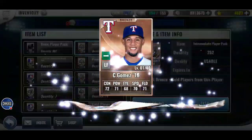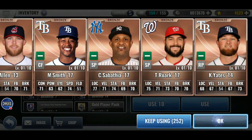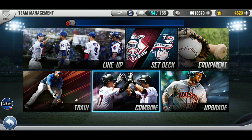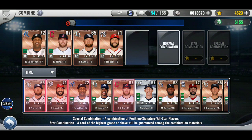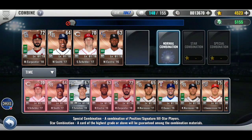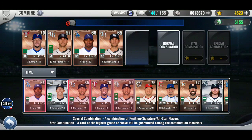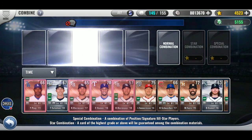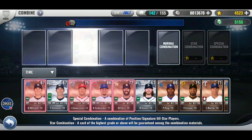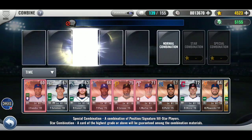So if any of you happen to get one of the new Primes, leave a comment of what you get. I think Luis Gonzalez was one of the better ones to get. If I got him, I'd be tempted to replace my Beltran with him. I don't know if that was the year he hit a lot of home runs, or the most he had.